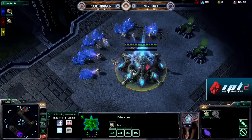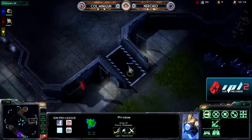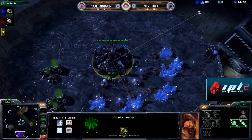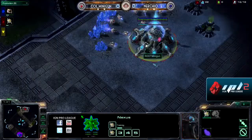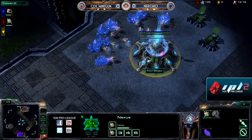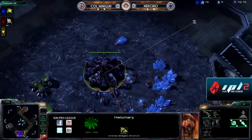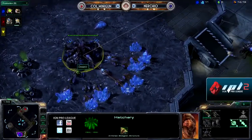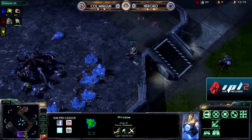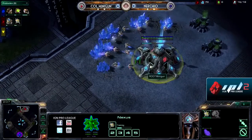Anytime you get diagonal cross-spawn on Metalopolis, it's just a great Zerg map in general, no matter what the matchup. It's so easy for them to expand along that outer ring, relatively safe as well. Virtually any kind of attack via ground is going to pass one of those two Xel'Naga towers, and it's very easy for Zerg to maintain control over those, giving them a good warning system. Their expansions are almost as far away as they could possibly be.